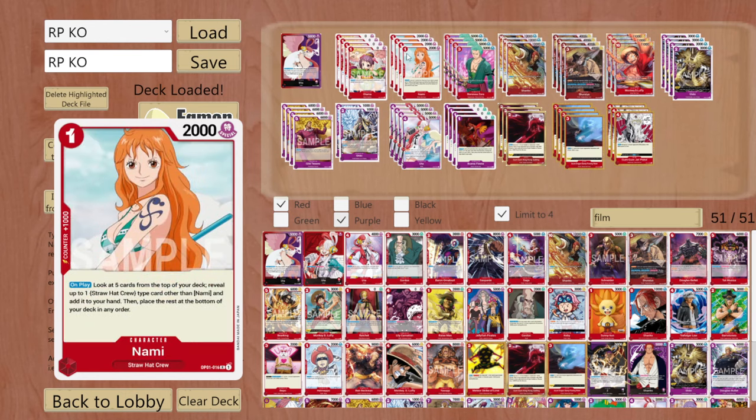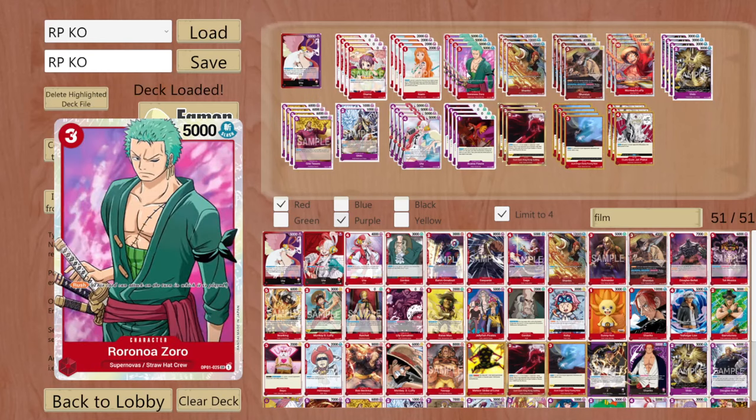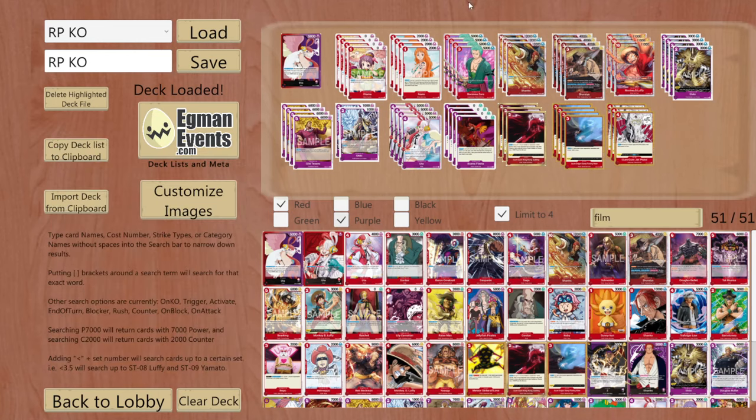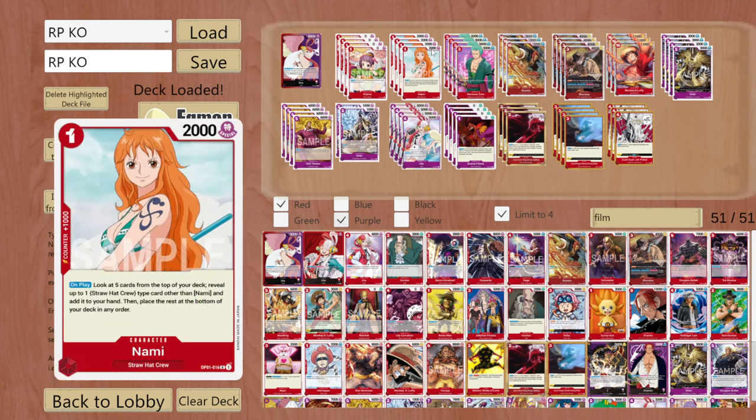I think having only 8 was a bit too low, so I wanted a bit more 2k counters because you need to be aggressive and defensive in this deck - this is why Otama is there. We are also running straw hats with the film type. It works pretty well. It's not the most common combination but I think this combination with the single cards I have arranged here is alright. Basically we are running some key straw hat cards and we want to search them early on - this is why we have Nami.